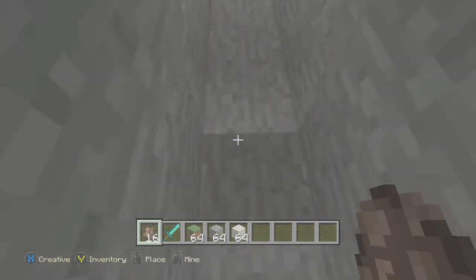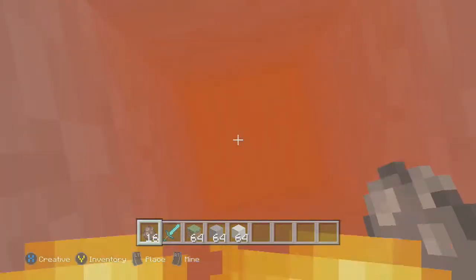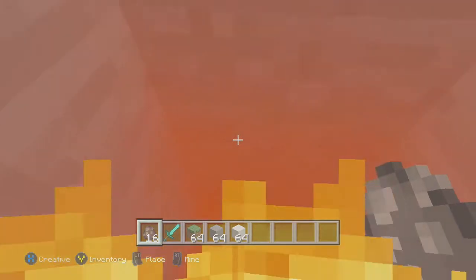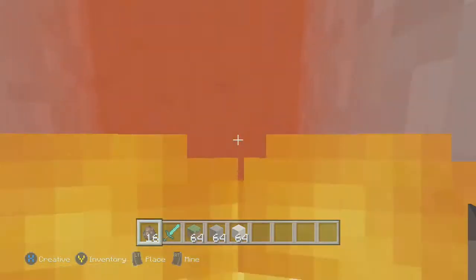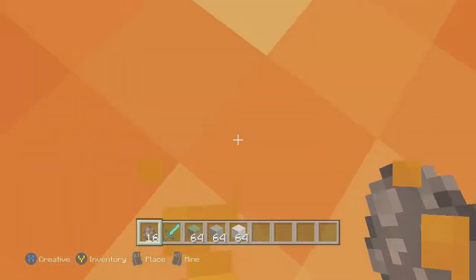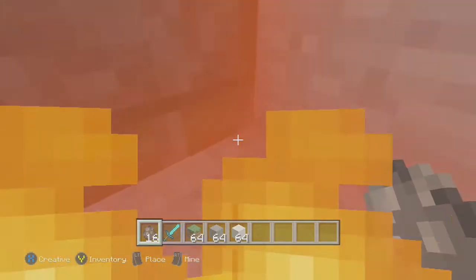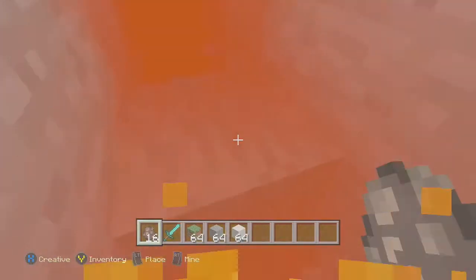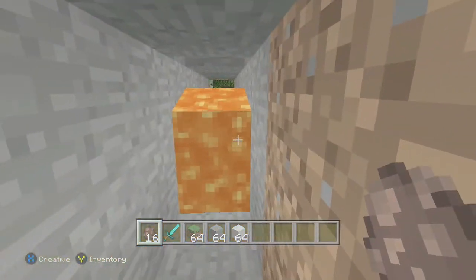So this is what it looks like inside: it opens up lava, it doesn't destroy the pressure plate, and it all closes up so you can't move. You're constantly on the pressure plate. You can try to swim up, but you're gonna get crushed.